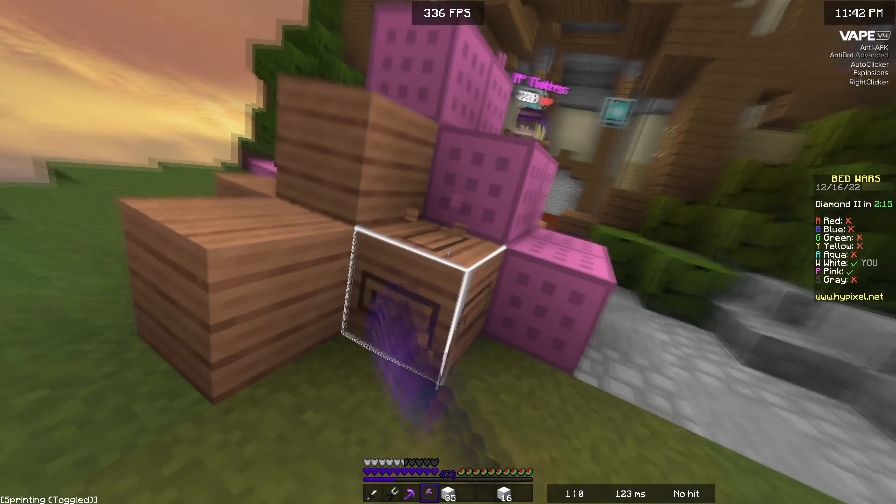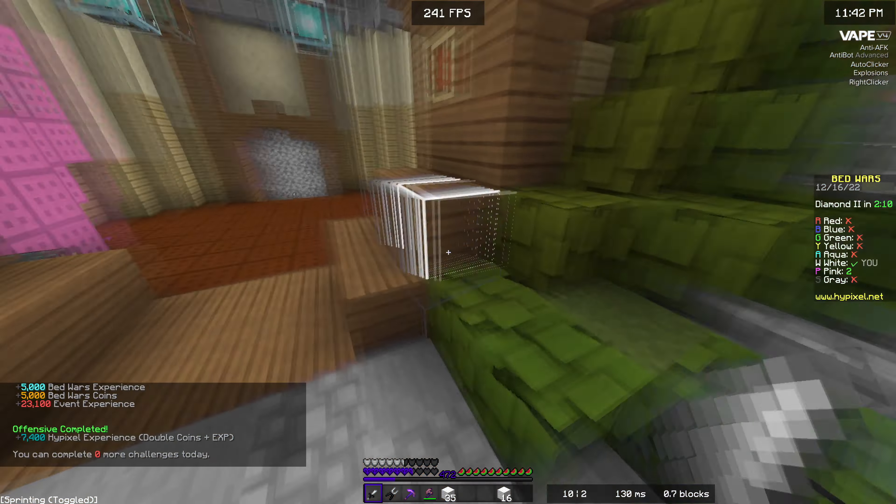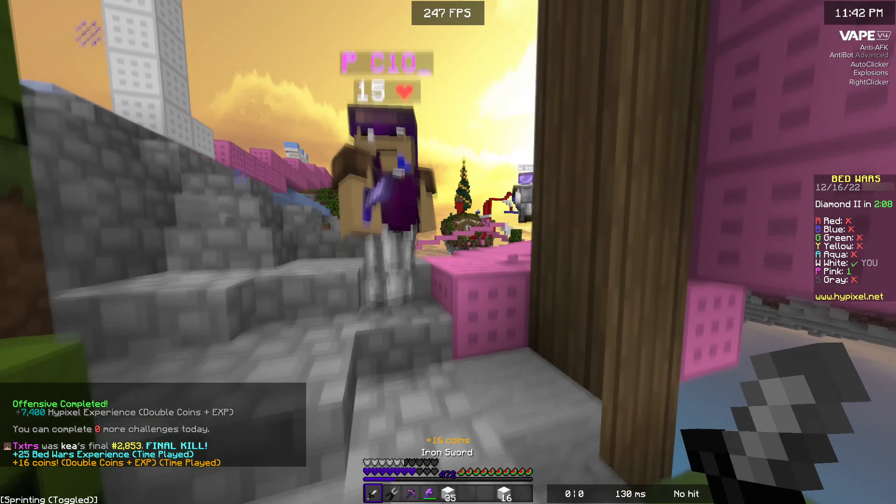The last tip is to know when it's appropriate to toggle. Normally I just use auto clicker until I need to use reach and velo, because auto clicker provides a huge advantage on its own. That way you can minimize your chances of getting banned. Anyway, hope this helps — sorry for not posting in like eight days, but yeah, bye.